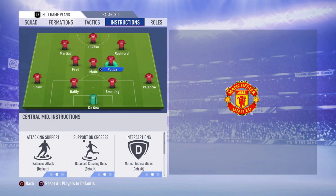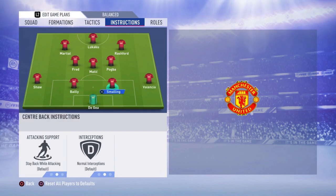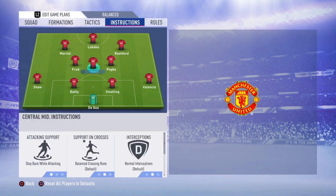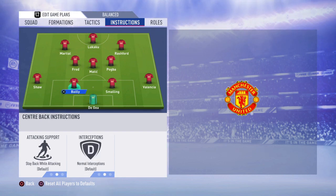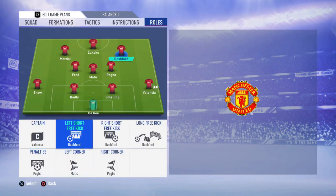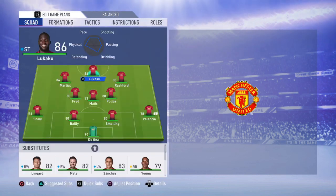Leave Fred and Pogba at default — just don't touch them, they will go back and forth for you. For your left back and right back, put 'stay back while attacking' for both of them because we don't need them going up front. We just want our defense at a straight line — these six players up front will be enough to score. For free kicks, I would prefer Pogba, and for corners maybe Martial, but it goes by your choice.